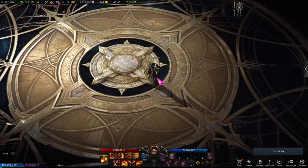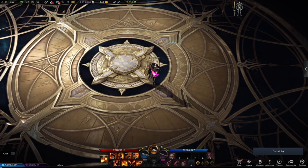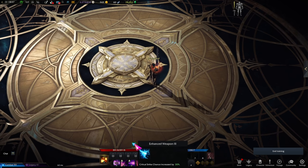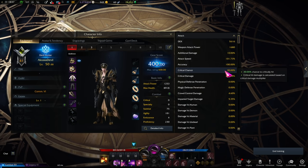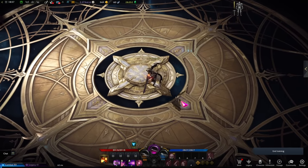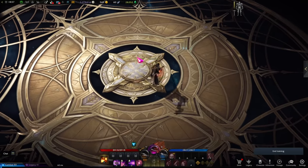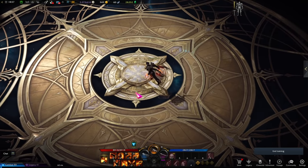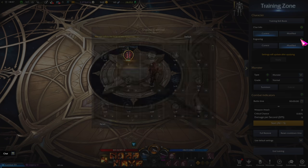Looking at Devil Hunter's engravings — the first is called Enhanced Weapon, which adds a crit buff whenever you swap weapons. As you can see, Enhanced Weapon gives a flat 30 percent crit rate at level three. Once the buff runs out it's gone, but it refreshes every time you switch weapons, so it's essentially a permanent crit rate buff. Hopefully we'll get that version on NA/EU servers as well.